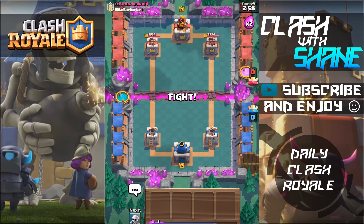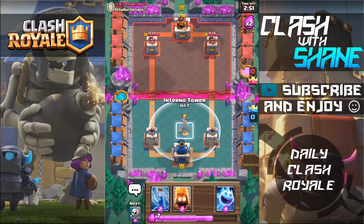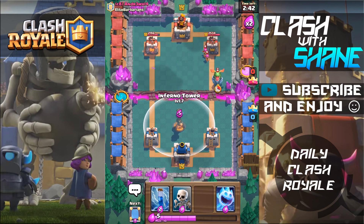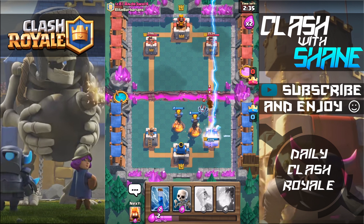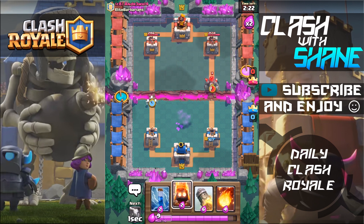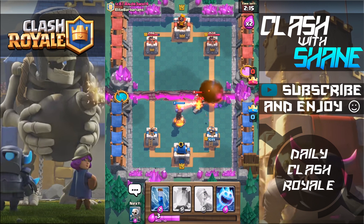That last battle was pretty crazy — I honestly don't think this deck is good but it seemed to work. Let's do a quick fire spirit drop on the left, see if we can force a zap or get some chip damage done. This is the troll video so let's troll with double inferno towers guys! Oh look at that lightning though — that was value lightning, look how much damage those archers are gonna do, bringing the tower down to 1600. Fireball these archers — yes please! He just zapped my fire spirits which means he won't have it for the inferno.